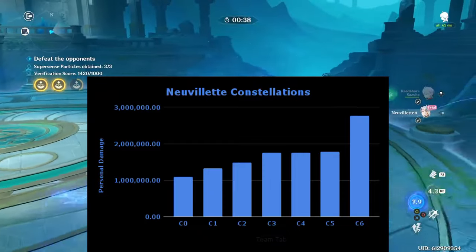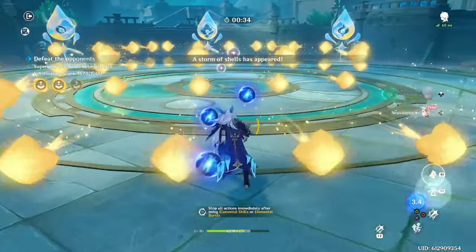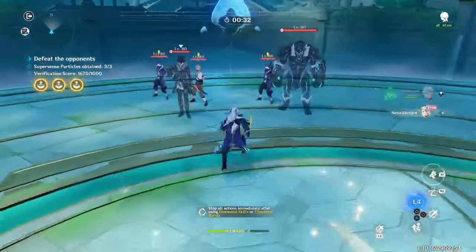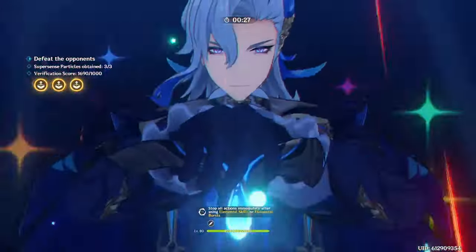Once you have C1, I recommend going for Tomb of the Eternal Flow. Then, if you want to invest further from there, you can get his C2 and C3. Or you can just get Farina's constellations instead once you have C1 and R1 Novolet.